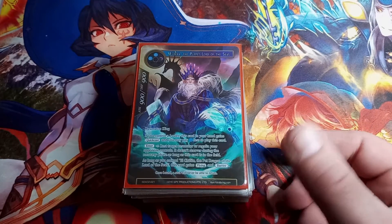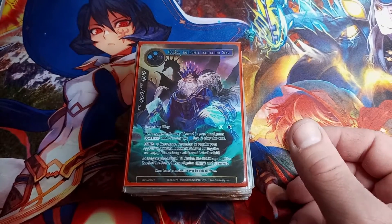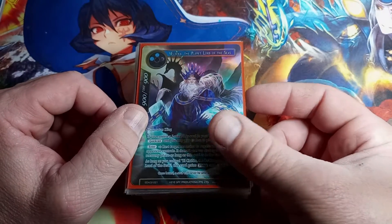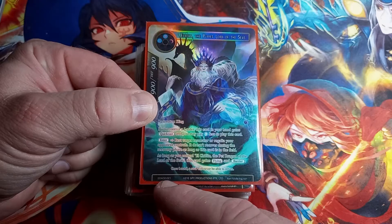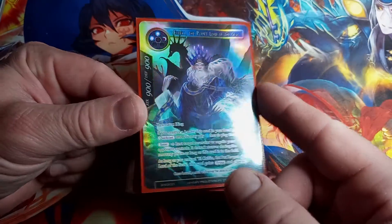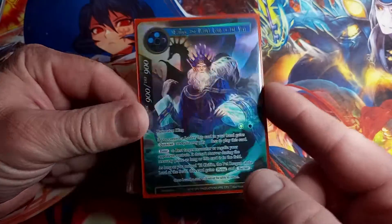Lumia Sealed in the Frozen Casket — super rare, not even a hollow. Wow, I'm surprised I'm seeing all these non-hollows in here. Eureka the Puppet Lord of the Seas, Starter Deck Alice Origin Two, full art straight hollow — not a bad looking card.